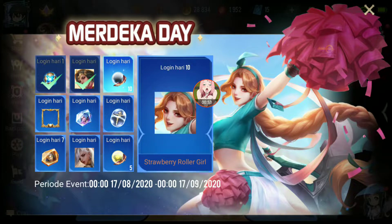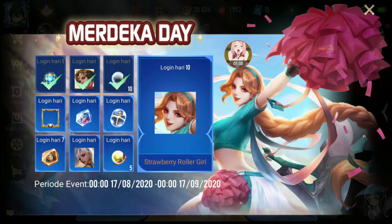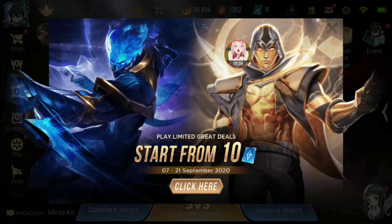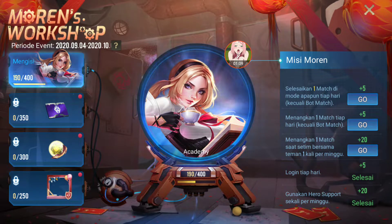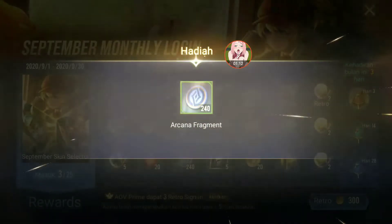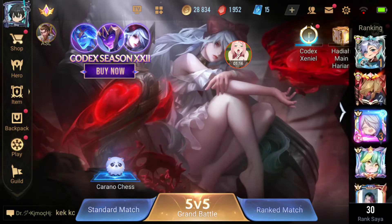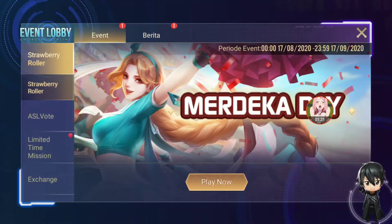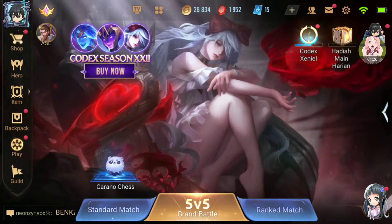Di menu ini kalian jangan langsung diklik sembarangan, klik satu persatu. Kita ke login ini selesai. Pertama kali buka main hari ini — close ini, close ini, cross juga. Ridenya sebelah mana nih? Oke, ini close, masuk dulu close. Bagian event — kita klik event.